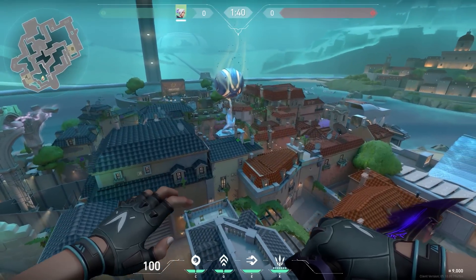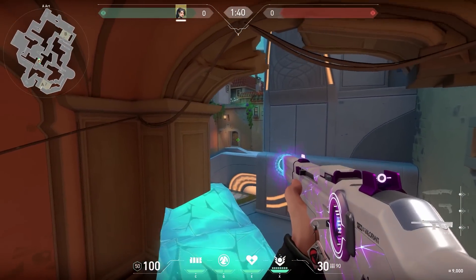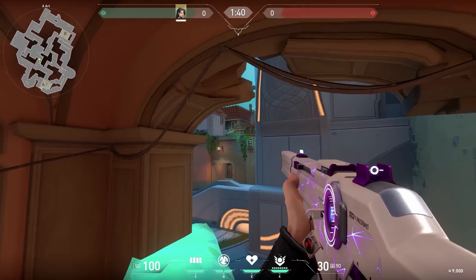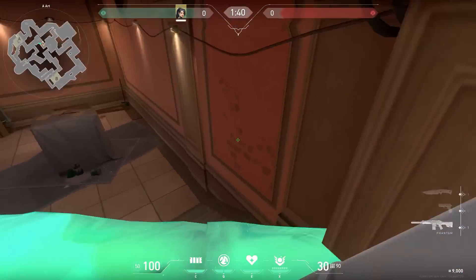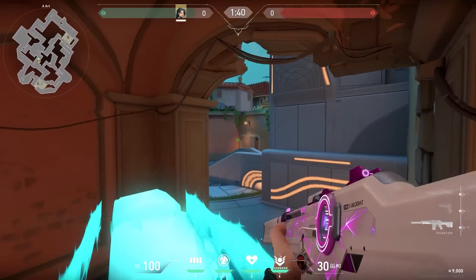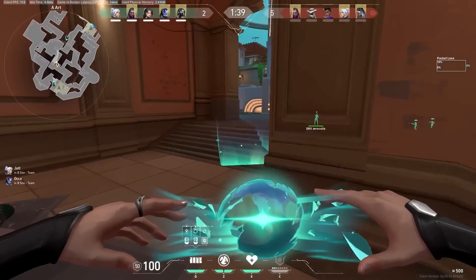Let's fly to Pearl for an aggressive Sage wall. When the round starts, walk towards middle, use your Sage wall and you can look all the way to link — a very nice way to get an early kill. Just be careful: if you place your wall like this, the enemies can actually jump on your wall and go to art later on. So when using this trick, make sure to place your wall just in front of the pillar — now enemies won't be able to jump on your wall and you can get an easy kill.